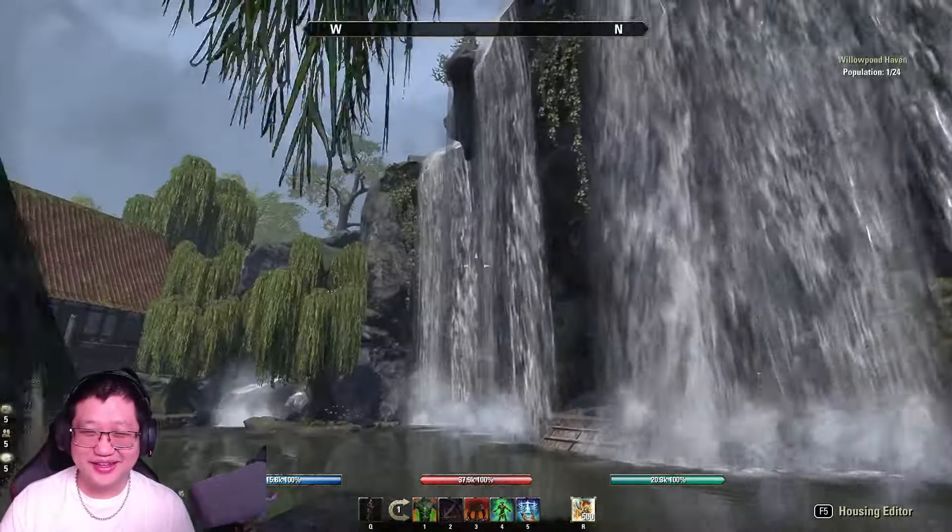Let's go back to this area before we move on to the secret passageway behind the waterfall. You can walk across the bridge — feels like a bridge. There's an outdoor shed or shack right here. And here's the house — the Willow Pond Serenity Home.